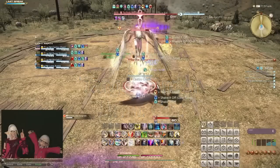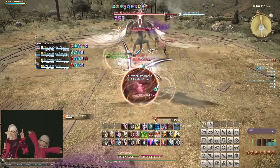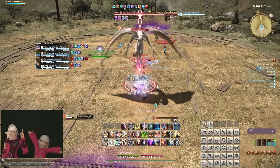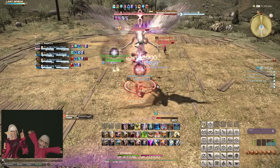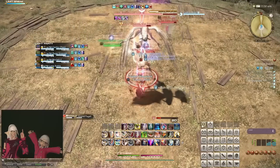Number 6. Target order, sometimes also known as limit cut. Signified by everyone in the party being marked with a number, and after a while the boss strikes each target in order. Often, this can be paired with the boss dashing between targets, causing damage if you happen to be on the line between them.